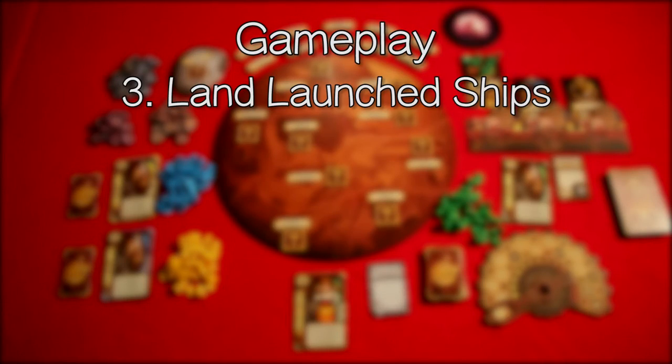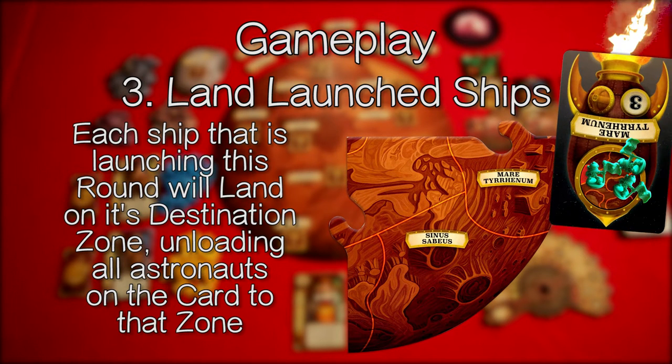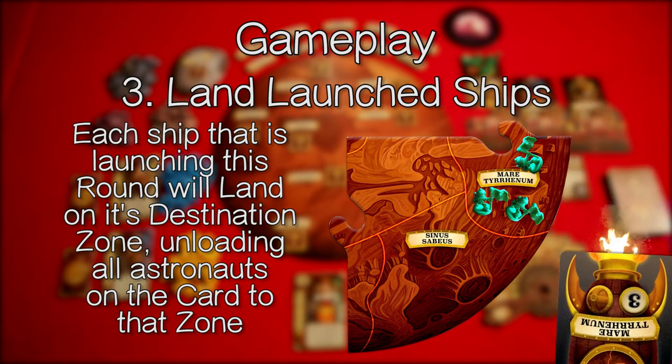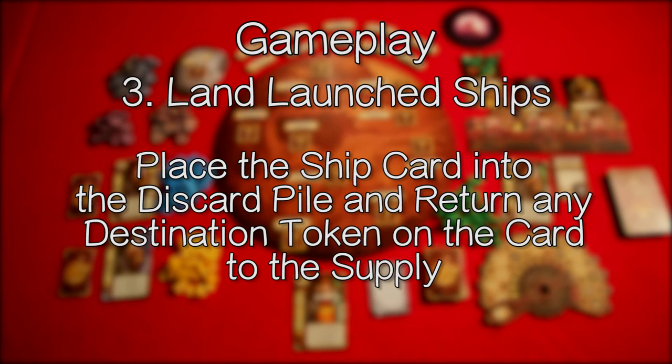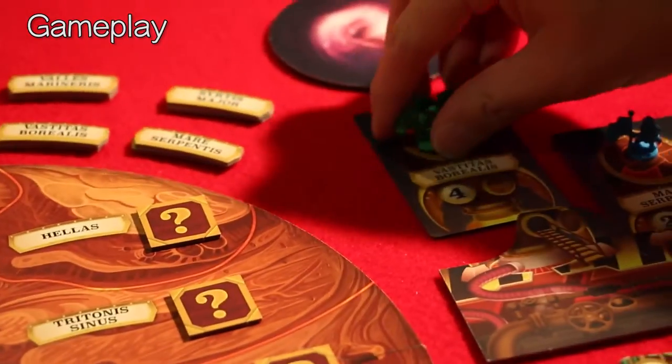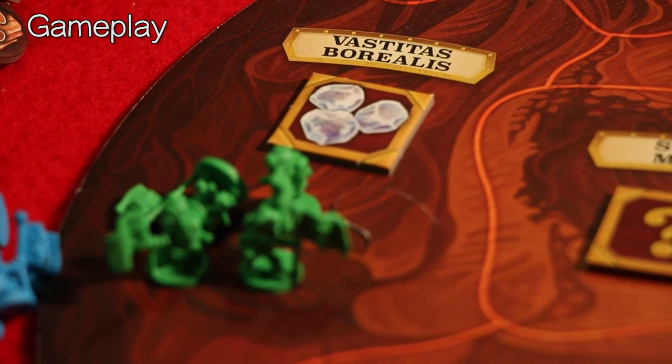This brings us to the land launched ships step. Each ship that is launching this round will land on its destination zone, unloading all astronauts to that zone. When there is an astronaut in a zone with a face-down resource token, it is immediately flipped face up revealing what resource is present. Place the ship card into the discard pile and return any destination token on the card to the supply. We're going to take the four astronauts launching to this zone, land them here, and flip the token face up to reveal the one-point value token.